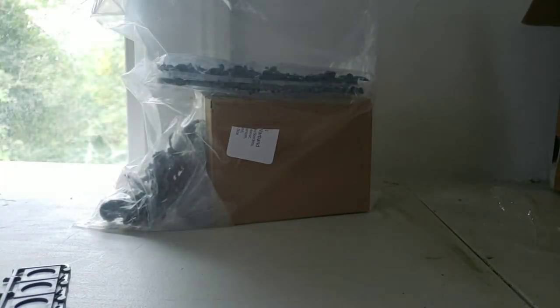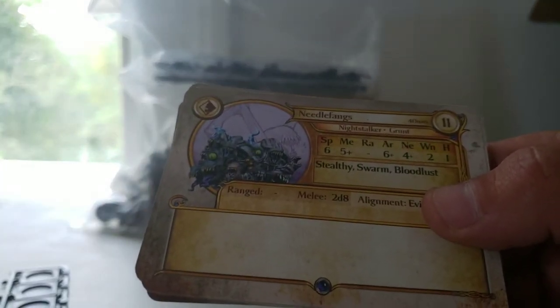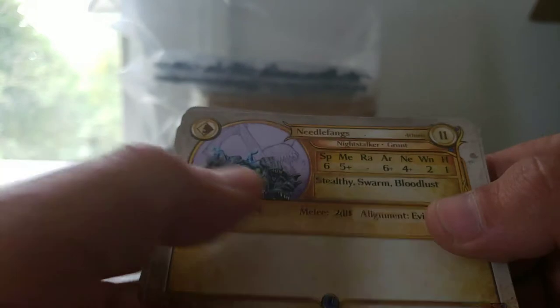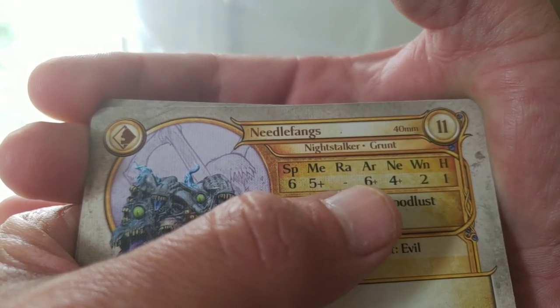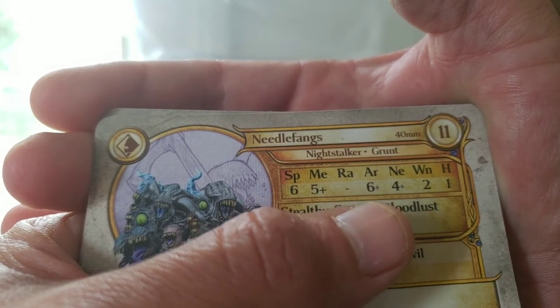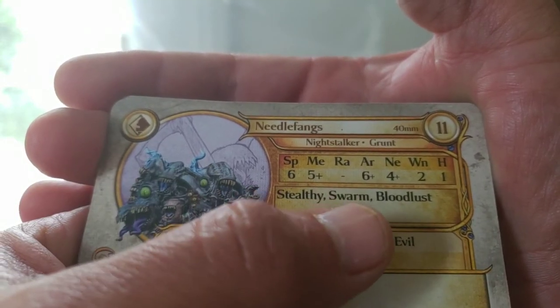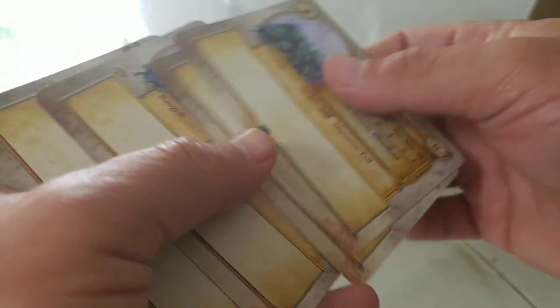Now on to the Needle Fangs. The Needle Fangs are grunts on a 40mm base. I think the Needle Fangs are kind of like Imps and Orklings. They have a Speed of 6, Melee of 5+, Armor of 6+, Nerve of 4+, 2 Wounds, and 1 Height. They have the special rules Stealthy, Swarm, and Bloodlust. Their Melee is 2d8. And you get 3 of those cards.